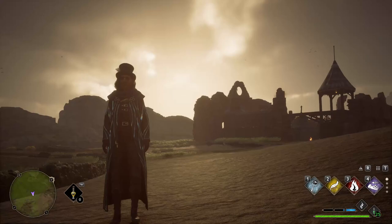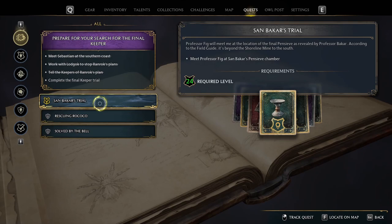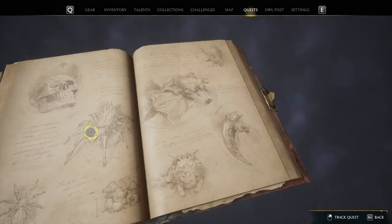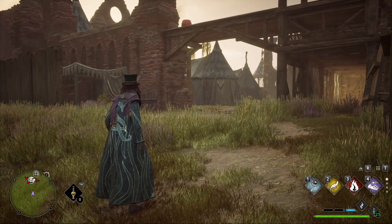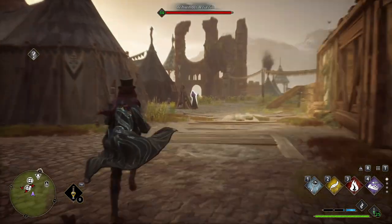Hey guys, we're back for more Hogwarts Legacy! Today we have two side quests to finish up, and then we're gonna go to the main one - San Bakar's Trial. Last episode we did Rescue Rococo, and now I just have to return it to the lady. 'Solved by the Bell' - I'm pretty sure where I am right now is where that's supposed to be, so one of these we should be able to finish right now.